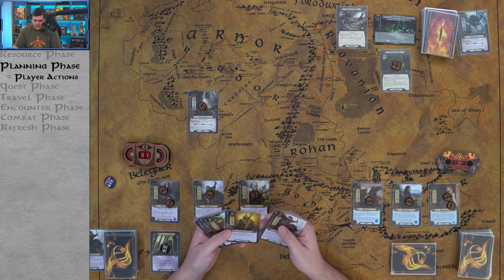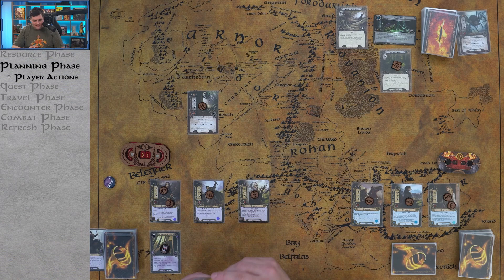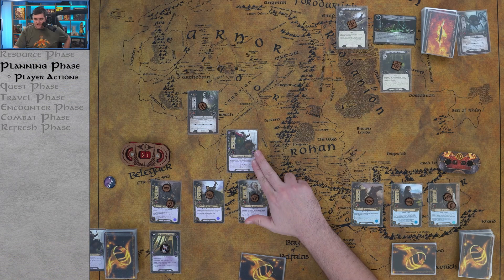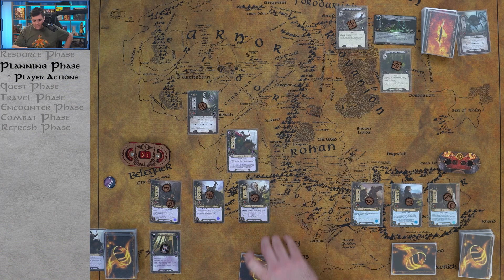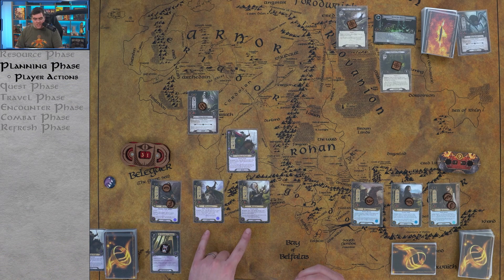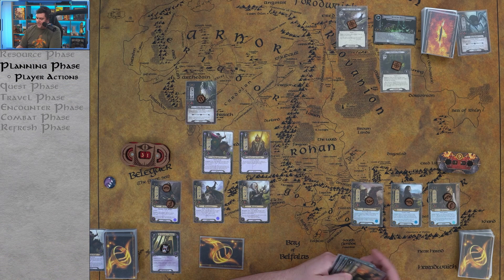Planning phase round 2: we'll play Snowborn Scout using one resource from Gloin, and place one progress token on the Great Forest Web. That Snowborn Scout will also serve as our defender against the Forest Spider this round — nice. We could play more allies. Let's spend two resources — I want to keep Aragorn's resources since he can spend them to ready after questing — and play Guard of the Citadel using Theodred's resources. Another ally on the table.